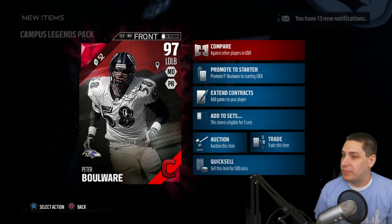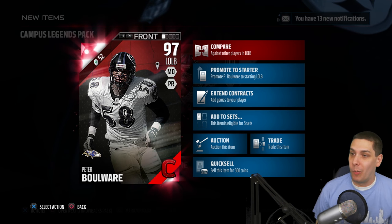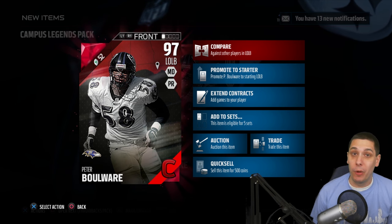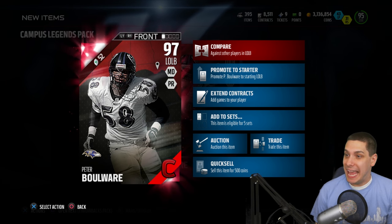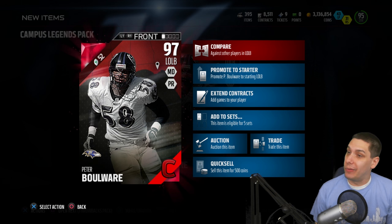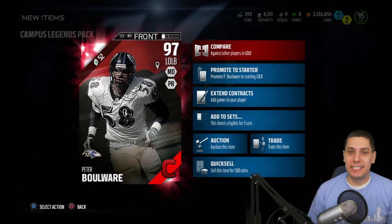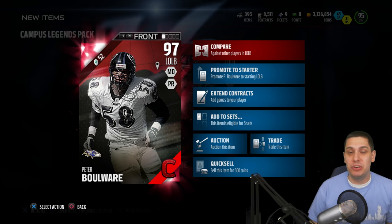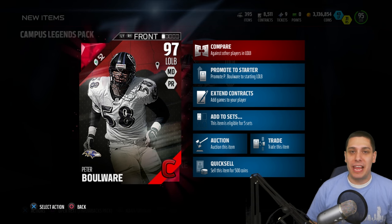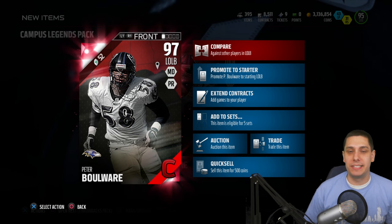Let me know what you guys think — should I go with Jamie Collins or Peter Boulware at left outside linebacker? I know Boulware is higher overall, but that zone coverage is so important, and his catching is important too. Let me know in the comments section below. Thank you all so much for the support. Hope you enjoyed this pack opening video — if you did, click the like button below, subscribe to the channel if you're new, and I will talk to you guys again soon.